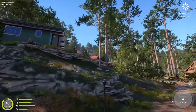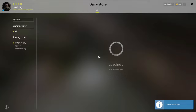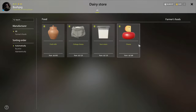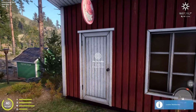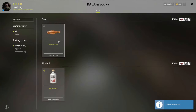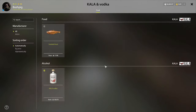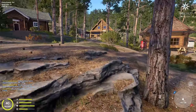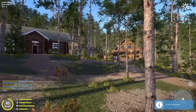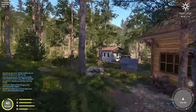Kori Lake also has a few stores you can't find on other maps. One is the dairy, where you can buy milk, cottage cheese, and sour cream — used to make a lot of baits. There's also a store selling smoked trout and vodka; drinking vodka will give you more XP when you catch a fish.